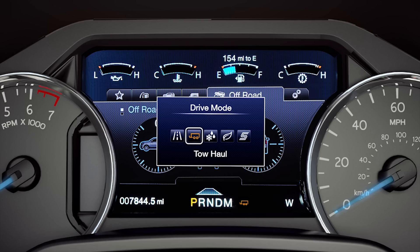If you own a 4x2 model, you still have normal, tow haul, sport, and eco. But grass/gravel/snow is replaced with snow wet, which is similar to its 4x4 cousin in that it controls throttle response to reduce over-acceleration, plus regulates shift points for competent handling while traveling on packed snow and ice.